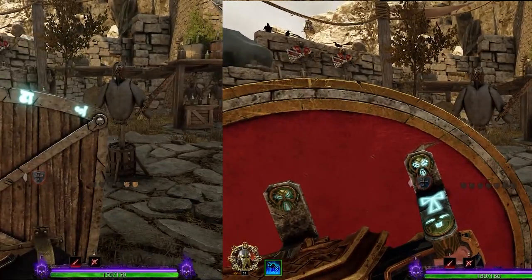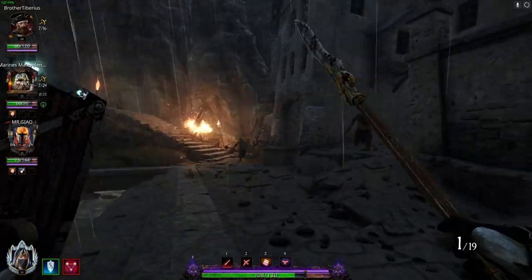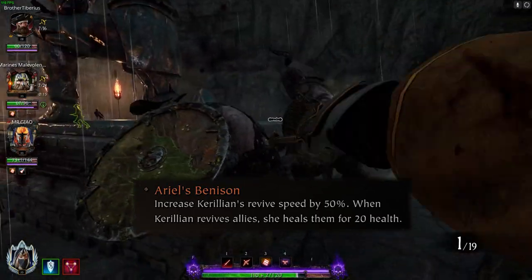This one passive can totally make or break any Vermintide game. The handmaiden's third passive is Ariel's Venison, which grants you 15% extra revive speed and plus 20 health on revive.